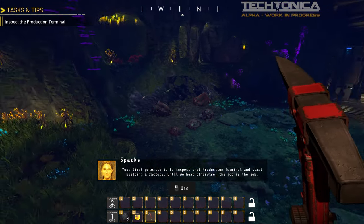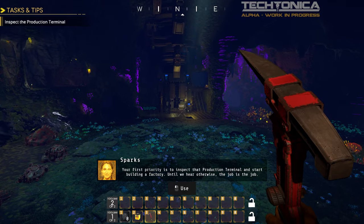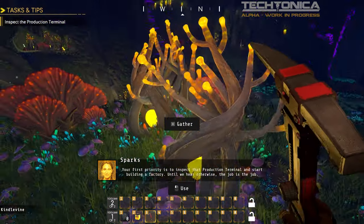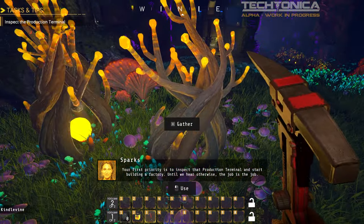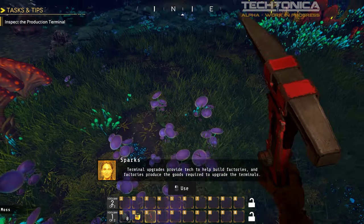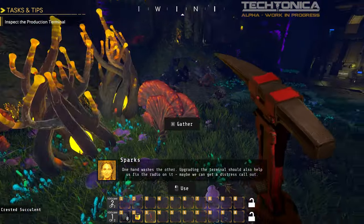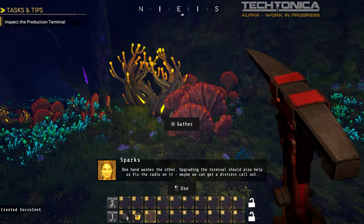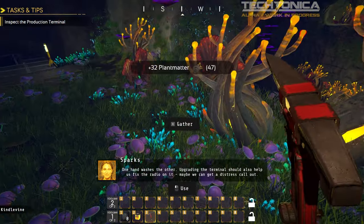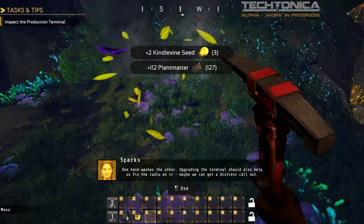'Your first priority is to inspect that production terminal and start building a factory. Until we hear otherwise, the job is the job.' Terminal upgrades provide tech to help build factories, and factories produce the goods required to upgrade the terminals. That sounds like a standard factory game — you get supplies, you build stuff, feed it into something, and you unlock more stuff.